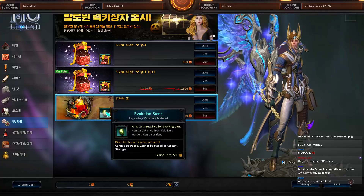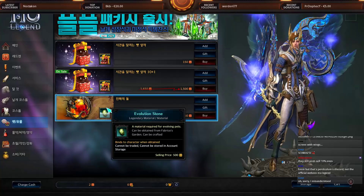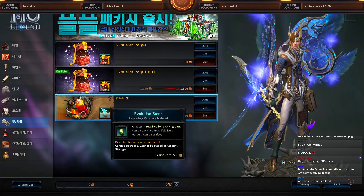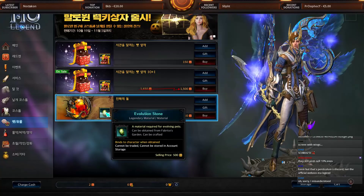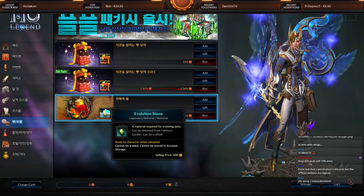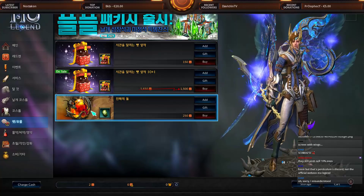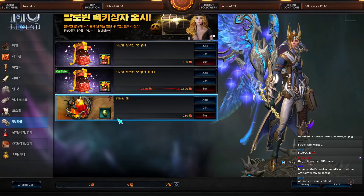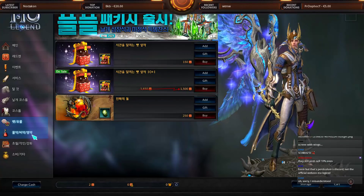I wouldn't buy evolution stones here — they're pretty easy to get or craft. If you farm Fabrice's Garden you might get them directly, or you'll get fragments and can craft an evolution stone using 20 to 30 fragments at the crafting NPC. I'd rather spend money on the pet boxes than on evolution stones.